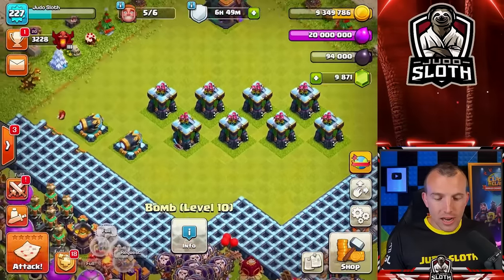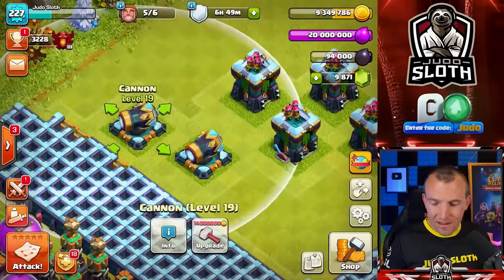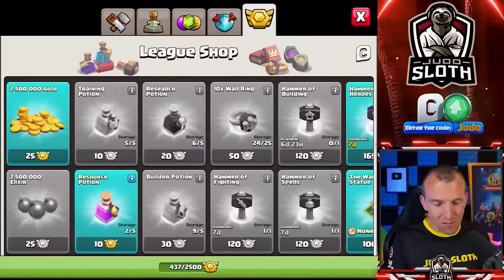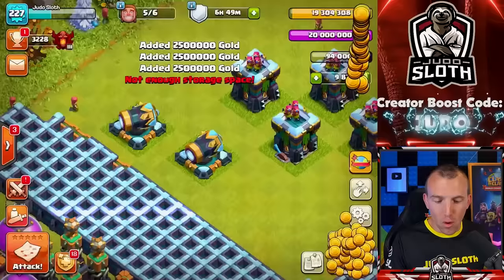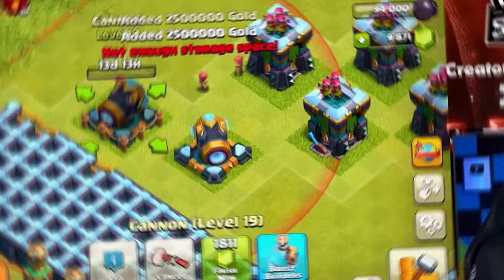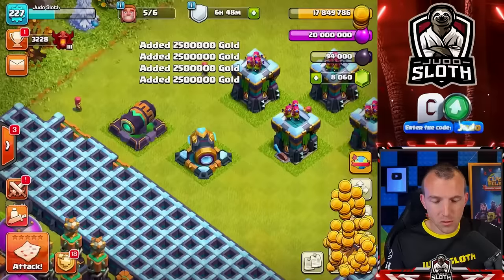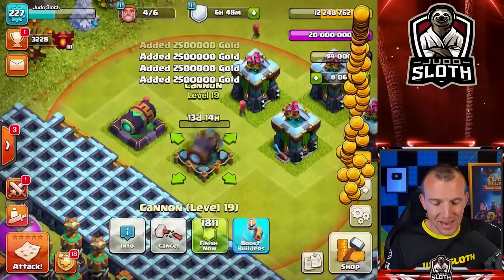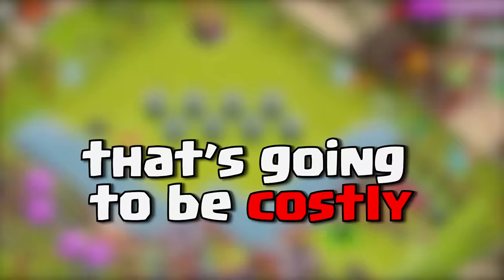I want to concentrate on the cannons next and leave the archer towers until last. 14 million — we've got 400 league medals left, so I think we're going to need some gems for some of them. 1,800 gems for one cannon — are you joking me? That's not ideal. 200 left. We've got enough for this cannon — we can gem it. But all of the archer towers, that's going to be costly.